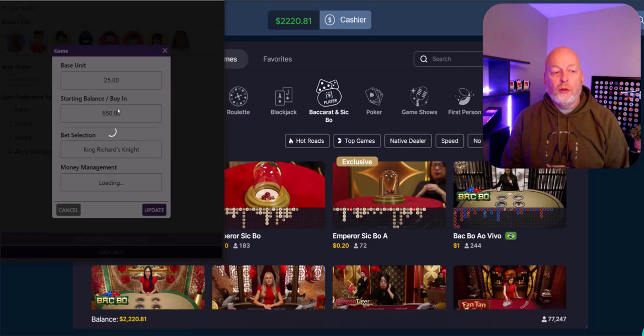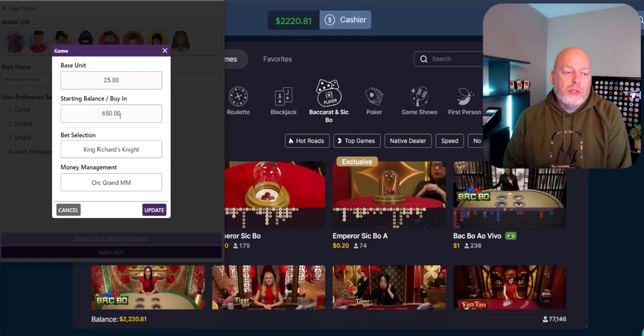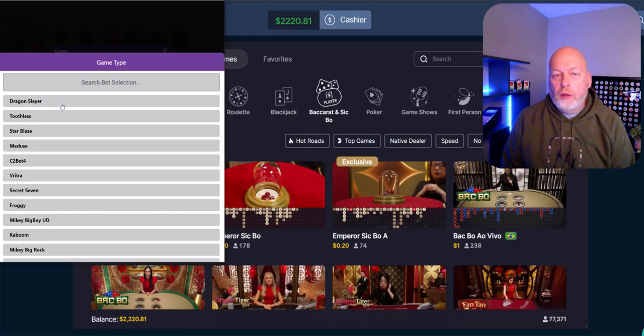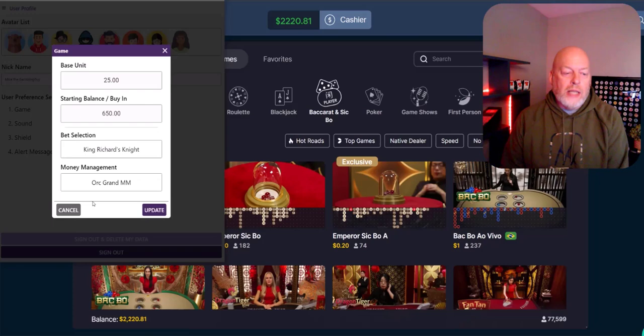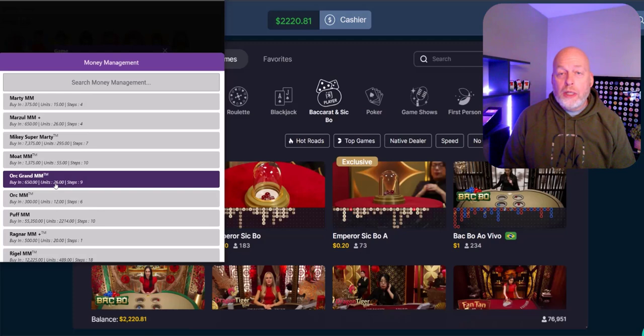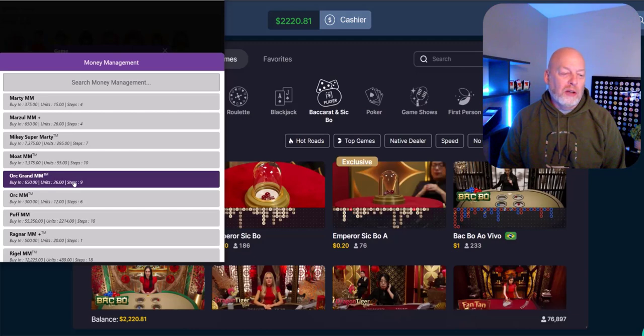Click on the cogwheel. This shows my base unit — so every time I log in, this is one way you can set it. I'm starting with a buy-in of $650 for this strategy. My bet selection determines which strategy I'm using. If you're using AI it doesn't really matter which selection you grab. But we are playing King Richard's Knight — that's why it's highlighted. I'm using the Orc Grand Money Management. The buy-in at a $25 unit, because it takes 26 units, is $650, and it has nine steps — nine backward steps and some forward steps.